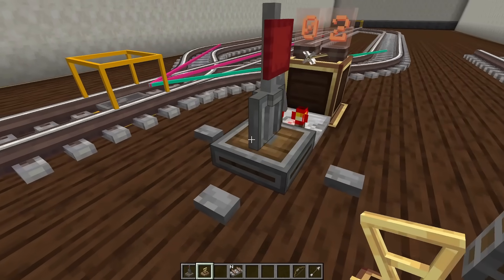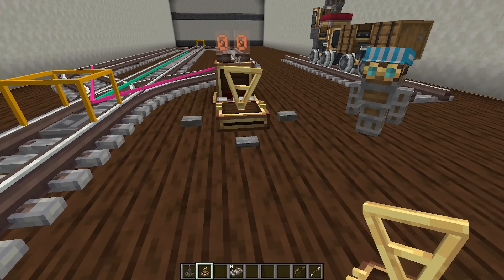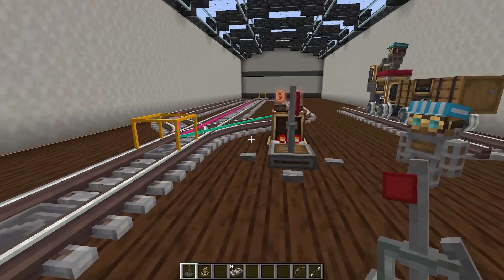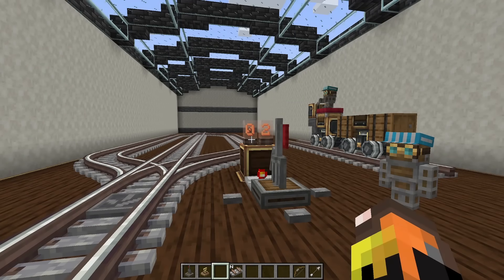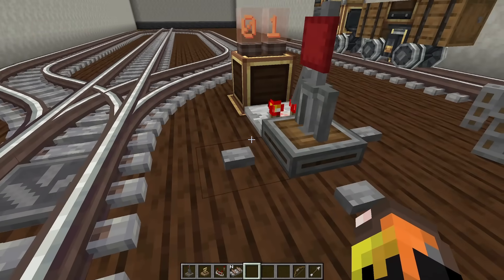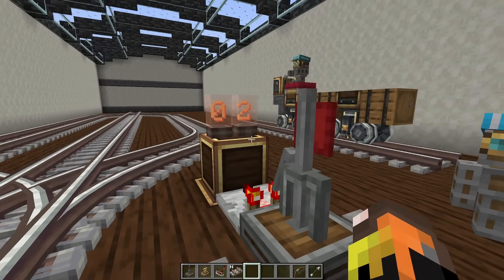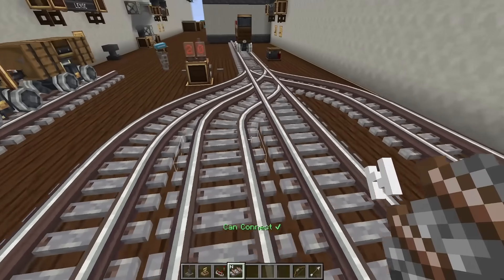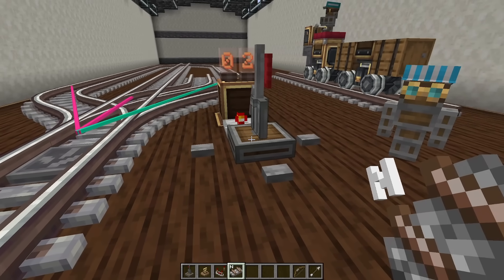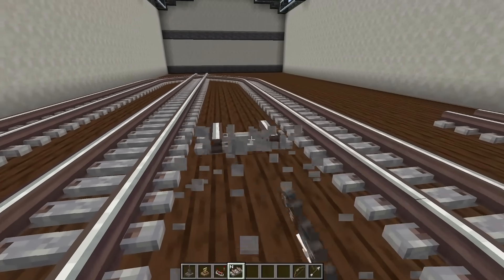The andesite and brass versions work exactly the same — they just have different models. I think the andesite version looks cooler: I like the little red signal that shows you which way your train is going to go. You can also use a comparator to get a redstone signal output, with different power based on which direction you're going — one if it's left, zero if it's straight, and two if it's going to the right. And if you add a fourth track, it can pick between three tracks, so it really can only support three tracks at a time.